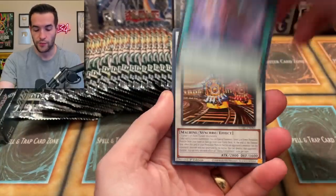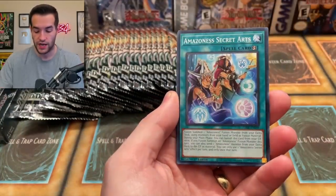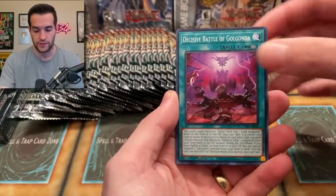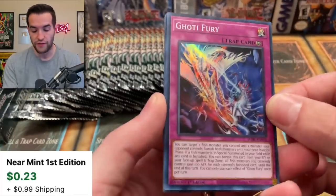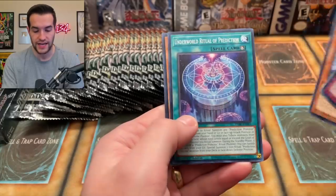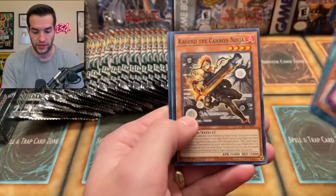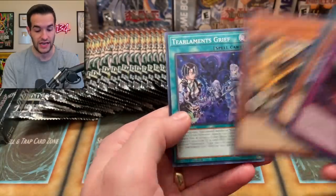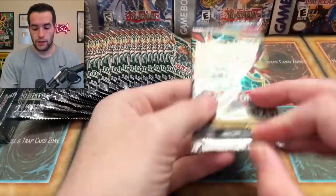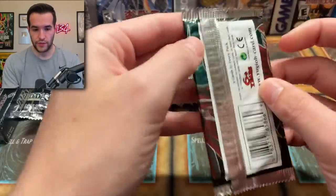Let's see what we can pull out of here. Can we get a Starlight? We've got the Tilting Entrainment, the Amazon of Secret Arts, the Godi Fury — so the Godi's got a Super Rare — the Celestial Operatus Tessia, the Underworld Ritual Prediction, the Kaguru the Cannon Ninja. Ninjas are back. Tier Elements Grief, so more Tier Elements cards.